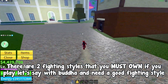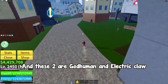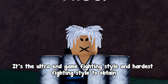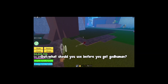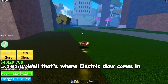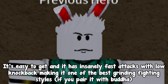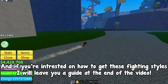There are two fighting styles you must own if you play with Buddha and need a good fighting style: God Human and Electric Claw. It's clear why God Human is a must-have — it's the ultimate endgame fighting style and the hardest one to obtain, so it's definitely the best. But what should you use before you get God Human? That's where Electric Claw comes in. It's easy to get and has insanely fast attacks with low knockback, making it one of the best grinding fighting styles when paired with Buddha. I'll leave guides on how to get these fighting styles at the end of the video.